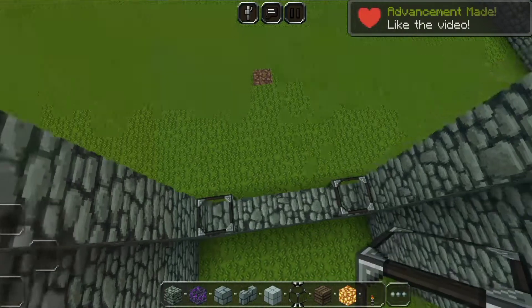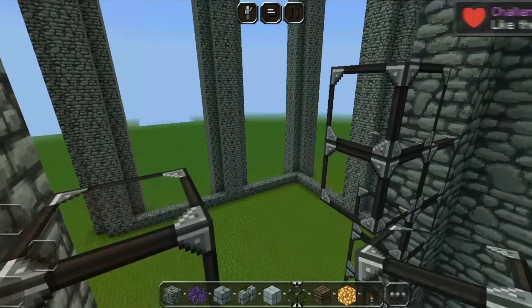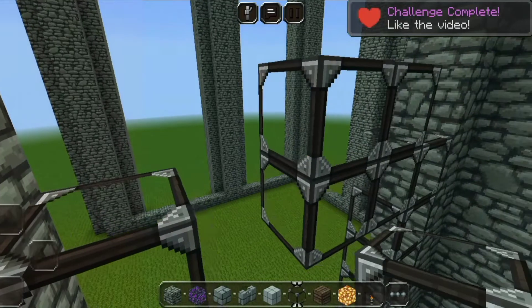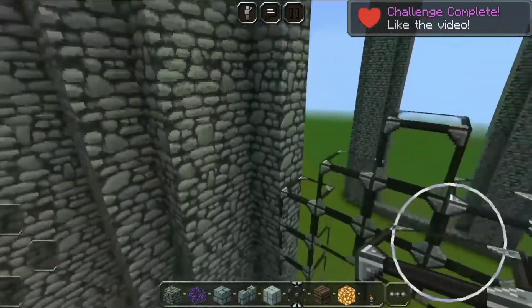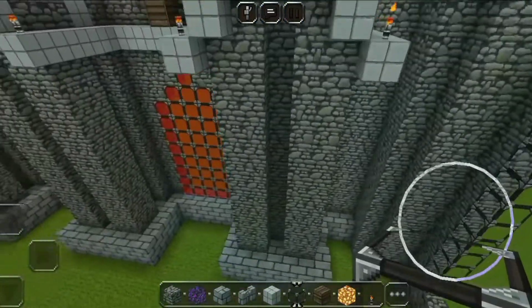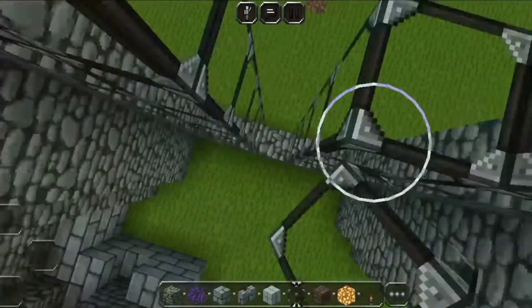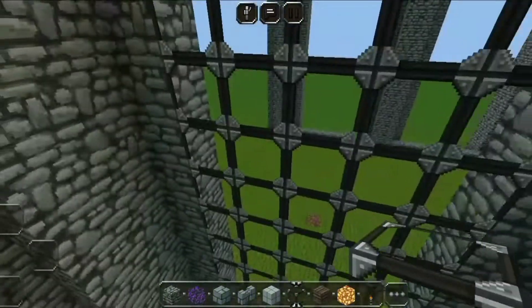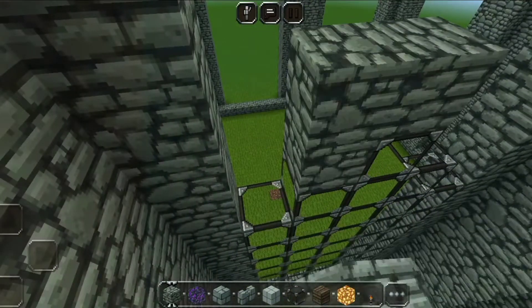On the side here we're gonna raise these two by ten and then just rapidly increase it so it comes to a point, similar to these but bigger. Fill it up and it should look something like that, then just take your cobblestone and put a layer in between them.